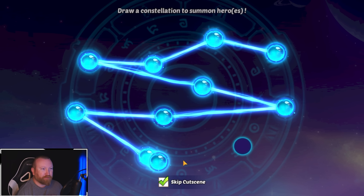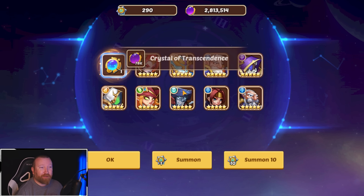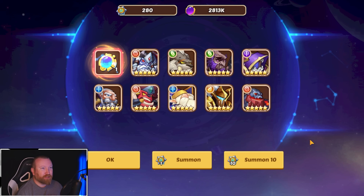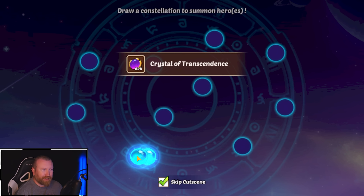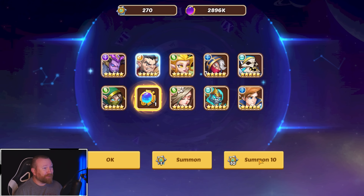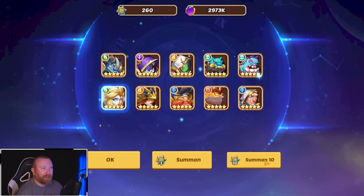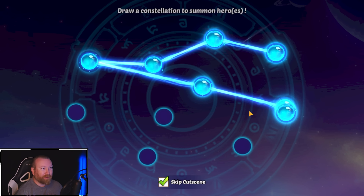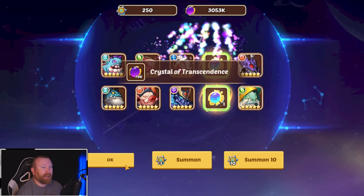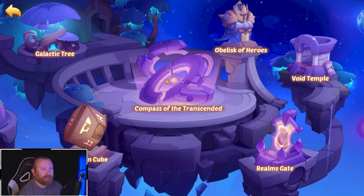There's number 12 right there — come on guys! We got a hero copy at the very least, that's cool. There's number 13, so we're halfway there with only 110 in. There's number 14... it's number 15 with another Vulcan copy right there. This is an amazing high roll so far unless we really sputter off at the end.